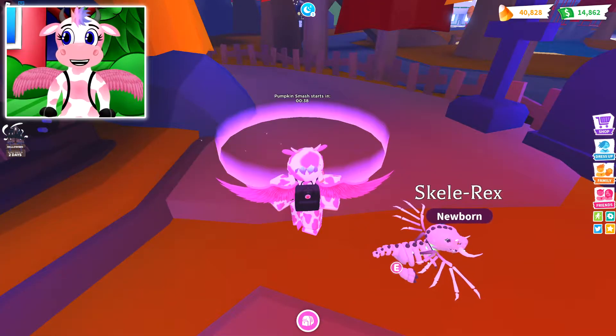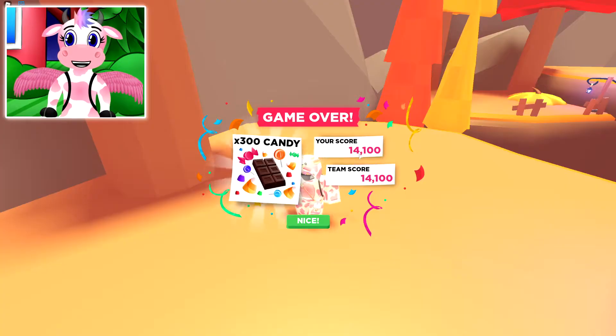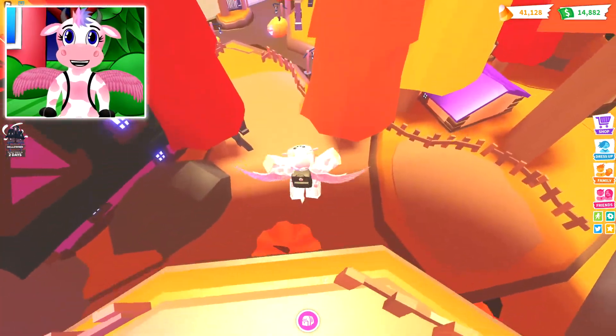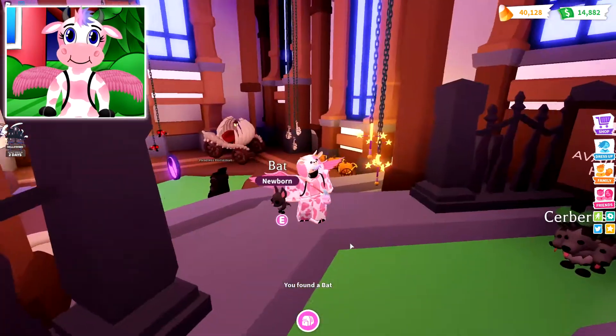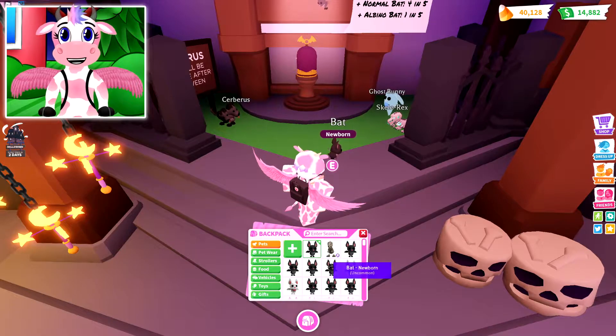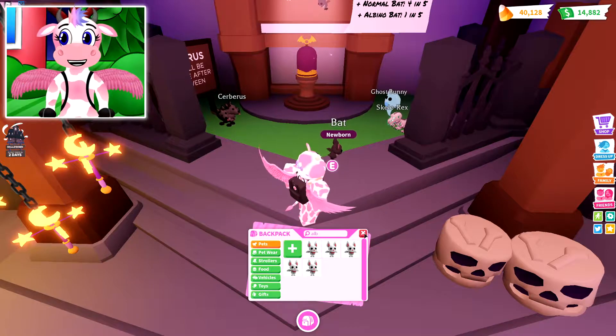Let's do the minigame real fast so that we can open up one more bat pod — I want to get one more albino. And there we go, we got 300. That's more than enough to open one more. Let's go ahead and buy it. Open it in the sky — come on, give us it. No, we got a little bat. We're doomed to just have bats. But we got five albinos though — that's pretty good.